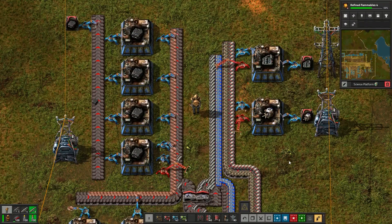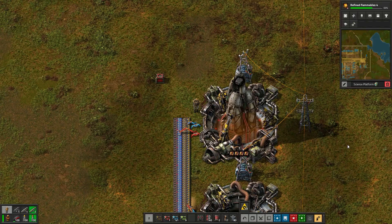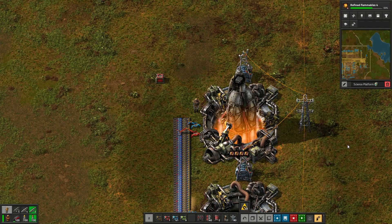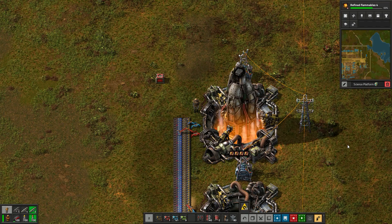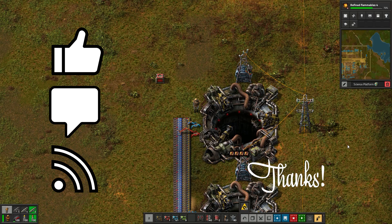And that's it for this part folks. We are now ready to start space production in earnest — we are so close. The next part will be the last part of the series and will cover everything you need to get safely to your first planet. If you want to be notified when that one drops, don't forget to subscribe. I hope you found this video helpful and enjoyable — thank you for watching.